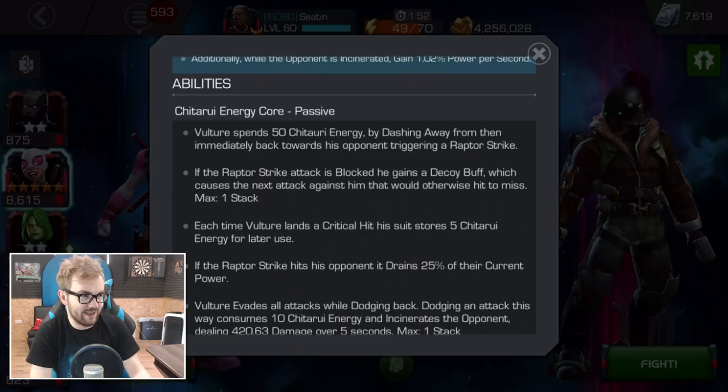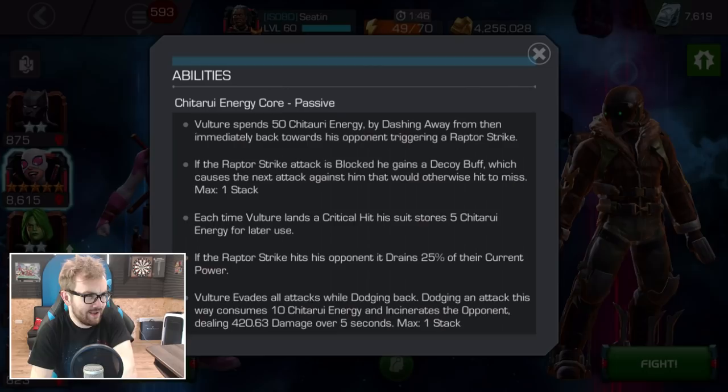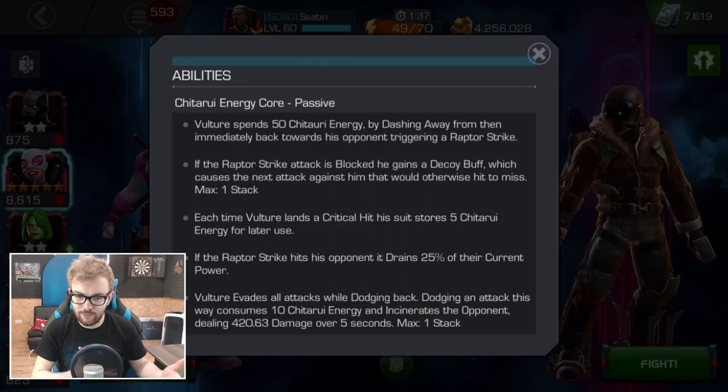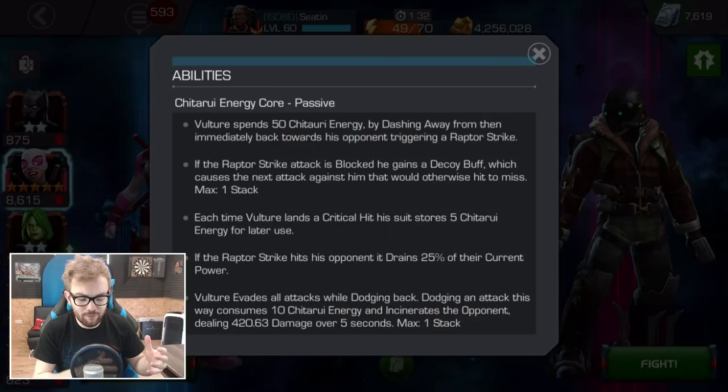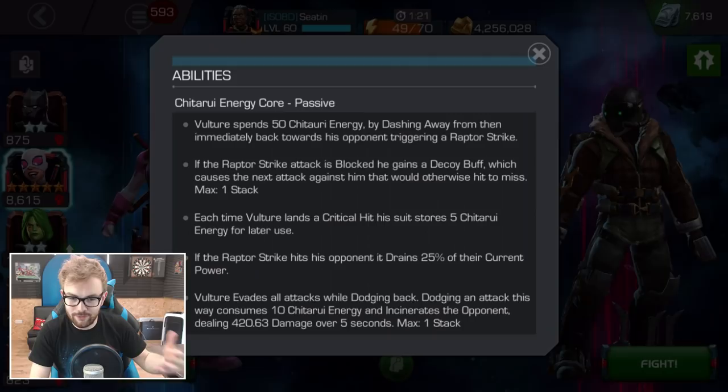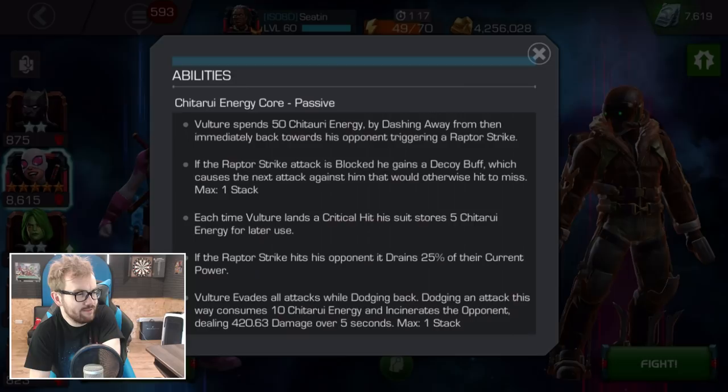We'll talk about his signature ability in a little bit because I think to fully understand that, you need to understand how the character works and what resources he has. He has a charge called Chitauri Energy and this goes up to 100. If you have him awakened, he starts with 100 energy, but if you don't have him awakened, he starts with 0 energy. There are two ways that you gain Chitauri Energy: landing a critical hit gives you 5 Chitauri Energy, and the second is siphoning power via your Special 1 attack.